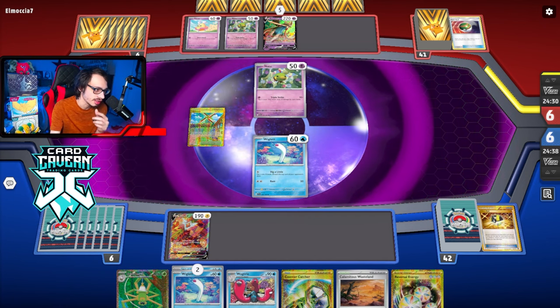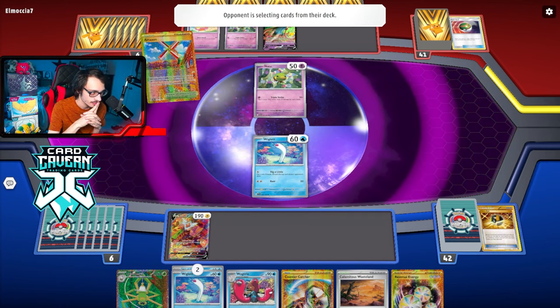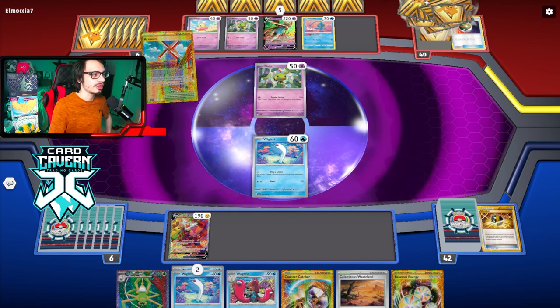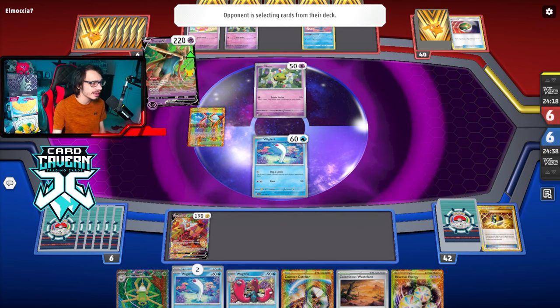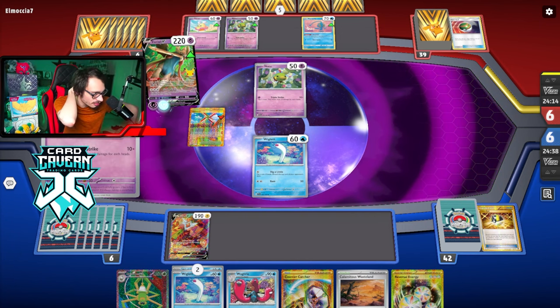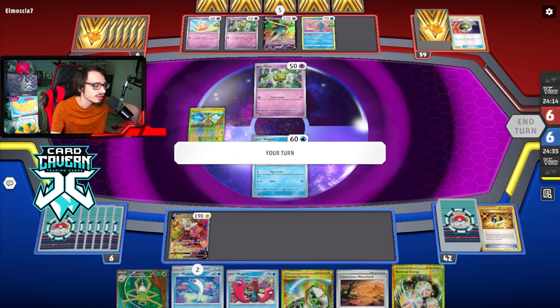Artisan — nice, good for us. We have a pretty good hand building up here if my opponent doesn't Iono. Oh, and they put a Manaphy in play. Huge mistake. That's our win condition — Countercatcher Manaphy. There it is. I'm surprised they put that into play.